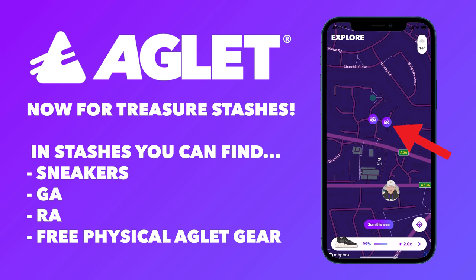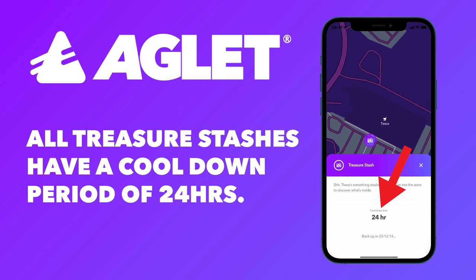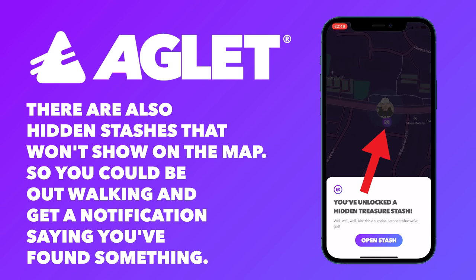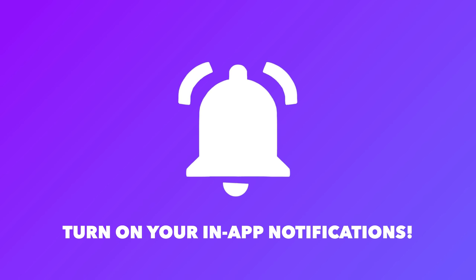Now for treasure stashes. You can unlock sneakers, GA, RA, and even win free Aglet gear in these stashes. So far, we've given away merch, real sneakers, and even skate decks to our players who find these stashes around the world. All treasure stashes have a cool down period of 24 hours. There are also hidden stashes that won't show up on the map, so you could be out walking and get a random notification saying you found something. This is another good reason to have your notifications turned on.